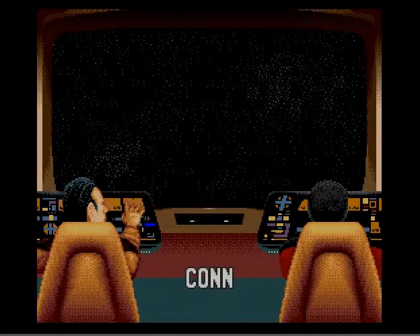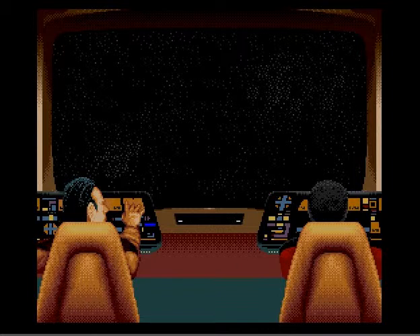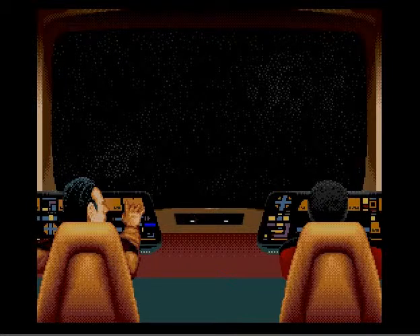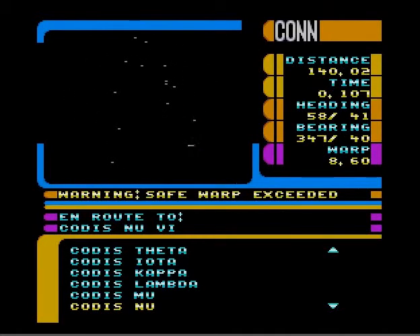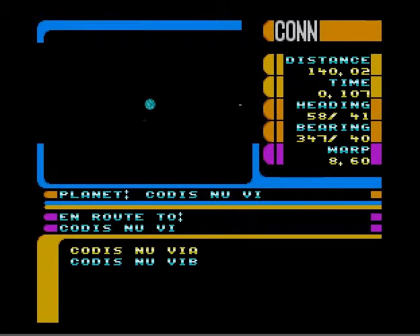After this, we'd normally go to a starbase to restock our photon torpedoes and get repairs and so on, but we don't need to because our crew members haven't suffered any damage — they don't suffer damage when they're on the ship. Which actually leads to an interesting thought: there is a working sickbay on the ship, but when your crewmates are injured on away missions, you have to get to a starbase to heal them.